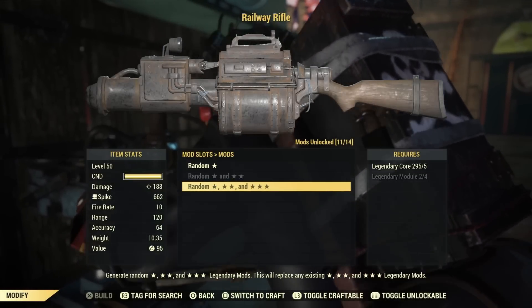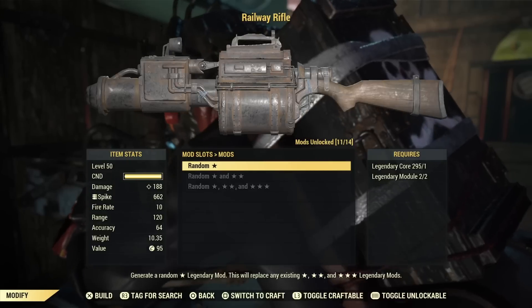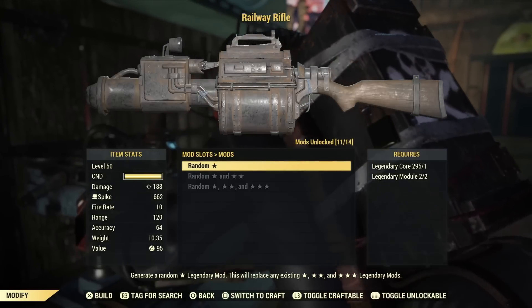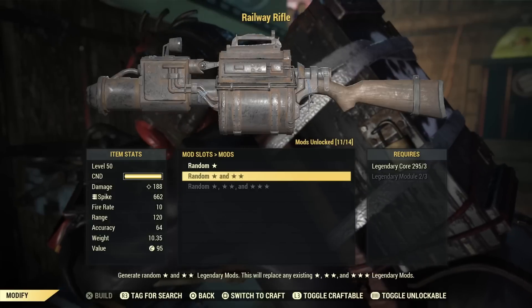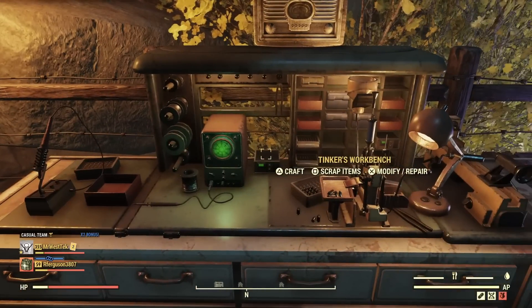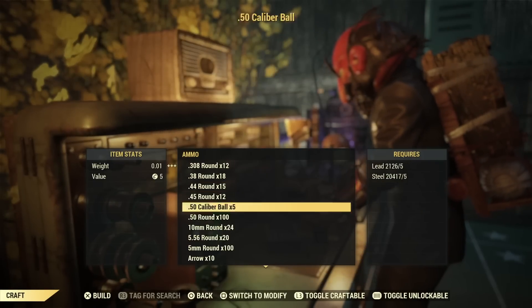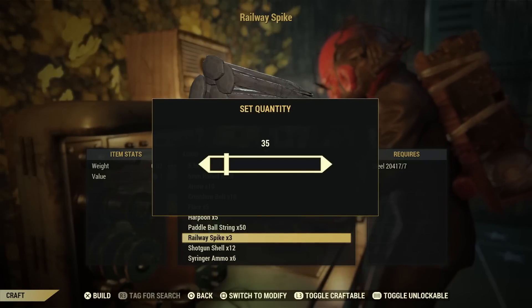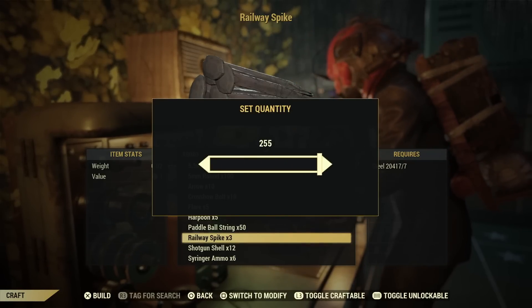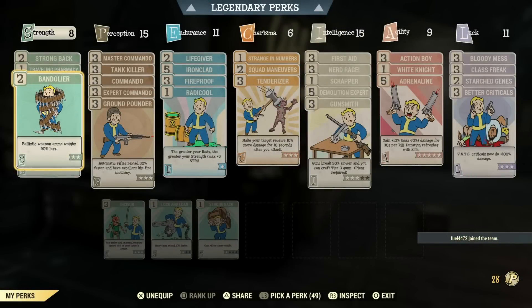Finding a quad explosive is easier said than done. I recommend Reddit, Facebook groups, vendor hopping, and modules — you'll need some luck. But keep in mind, even just a quad is pretty amazing; explosive is the extra that really pushes it. This weapon is also extremely cheap to make ammo for — you can farm ammo in daily ops, or craft it at Tinker Tom's workbench using just steel. With the right perks you'll get tons of it, though it does weigh a lot, so Bandolier is a good perk to have.